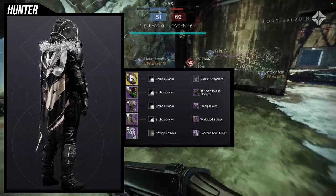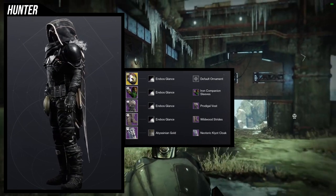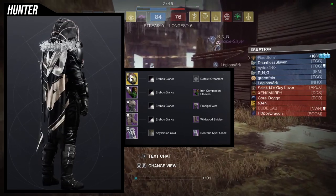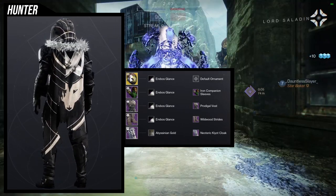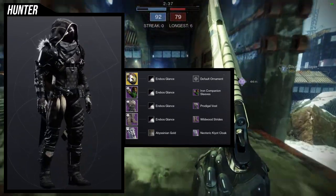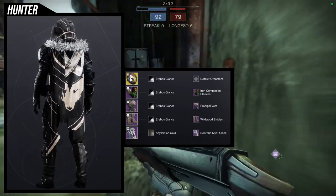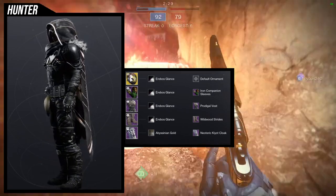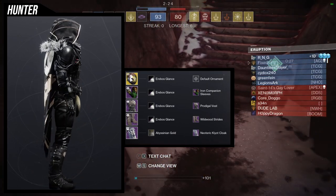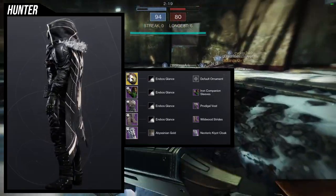For the example set I ended up going with a classic all-black Hunter look — because of course I'm a Hunter, that's how we be. For the helmet, obviously Celestial Nighthawk. For the arms, Iron Companion Sleeves. My thought process was going for an OG Hunter look, so a lot of the pieces are from Destiny 1 or Destiny 1 inspired.